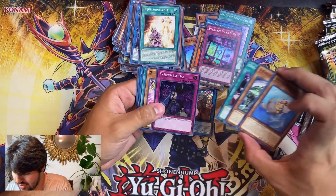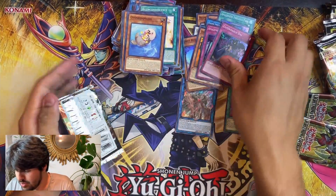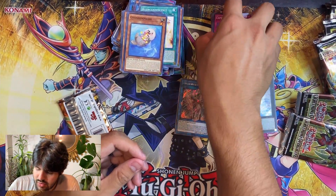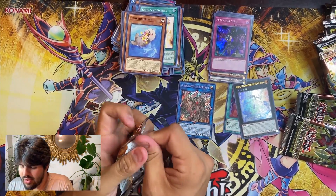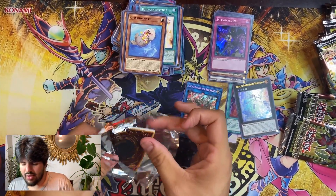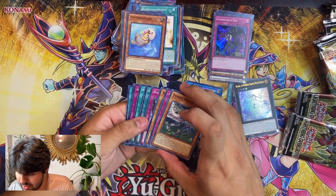I'm going to go for the other half of the upside-down packs. Expendable Die — seems pretty cool. What is this? This is actually pretty good. I feel like that's going to be worth something in the future.